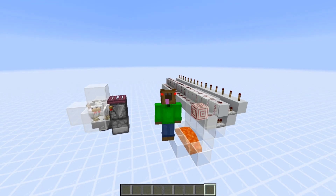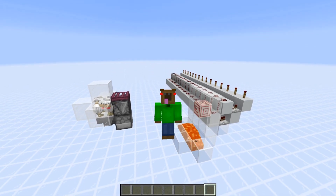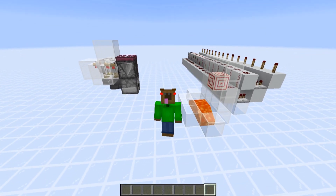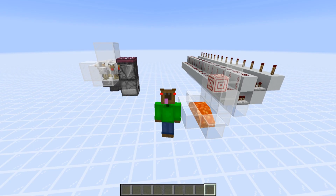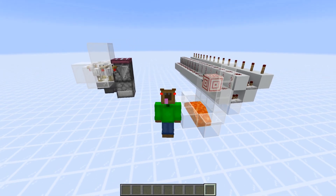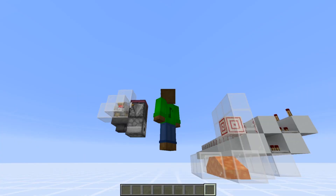Hey guys, welcome back to another video! Today I'm going to show you this randomizer using the new target block and some dispenser mechanics. Basically, what this thing can do is give an outcome of a power from 0 to 15, which means there are 16 different outcomes at any given time.